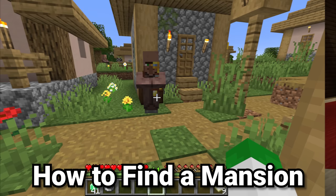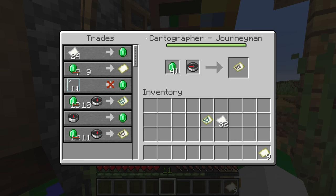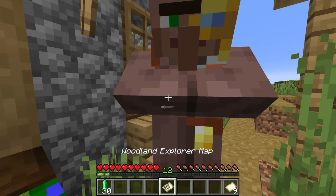The first step is finding a woodland mansion. Minecraft does provide a method of doing this if you buy a woodland explorer map from a cartographer that has been upgraded quite a bit. With this map, if you look at it, it will lead you to the woodland mansion.